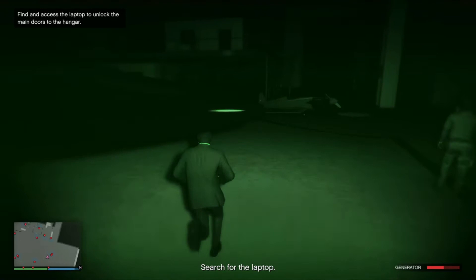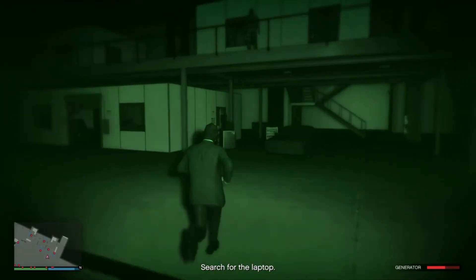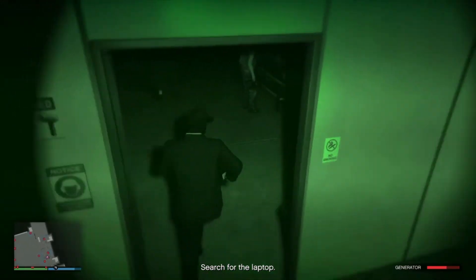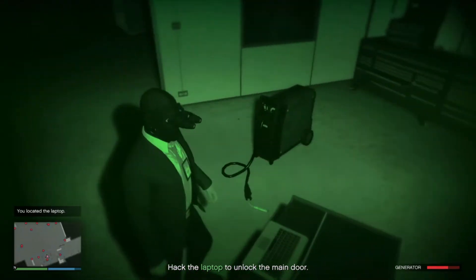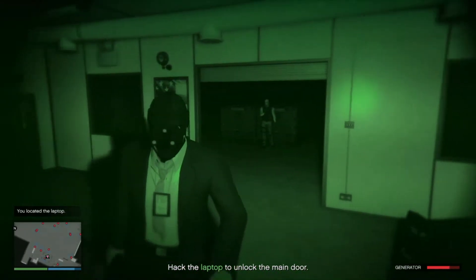Once you come up over here and you actually activate the computer — which is always to the left side here — just follow my location. You can always see the computer sitting on a box here. It's right here. Activate that.